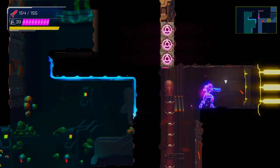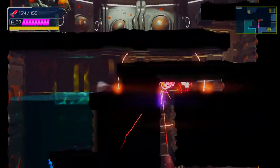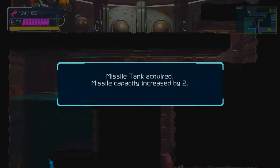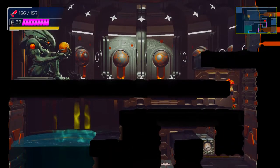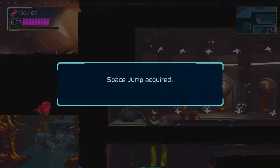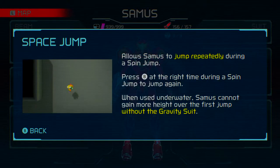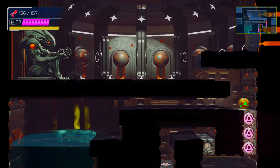Back up to here, speed booster, then do the technique again but now with the speed booster active. This technique is not easy — it took me a lot of tries yesterday and even more the day before. Make sure you have the spin jump for this technique because otherwise it doesn't work. And that is how you get the early space jump! Now you have it, so you don't really need the spin jump anymore, but you do need it to get this successfully.